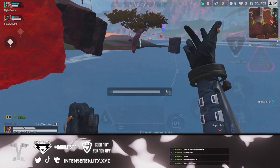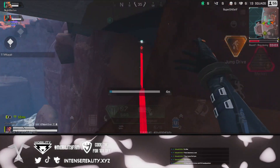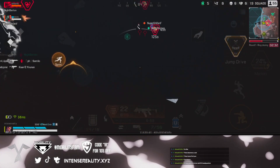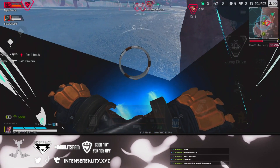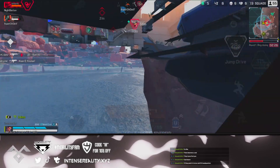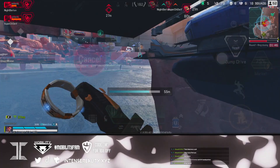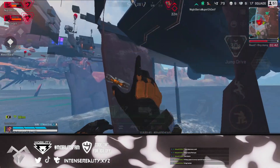I believe this is the same spot the person in my last video was referencing. There's also another really broken spot at Pythas Theater that you can get to where you can go pretty far under the map. I actually accidentally did this spot too — not the first spot, but going really far under the map. I was like, what the heck is going on here? It's a really broken spot so I figured I'd throw it in the video.